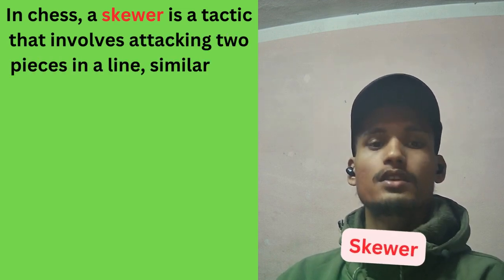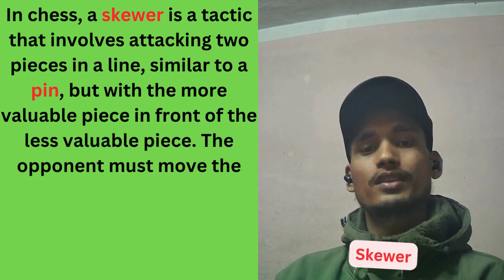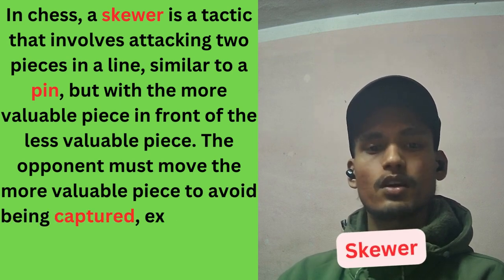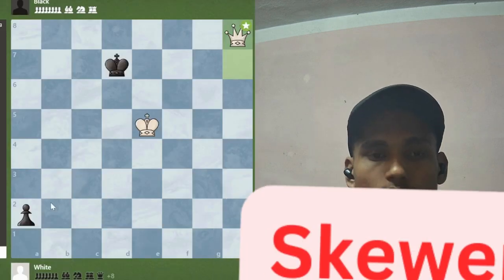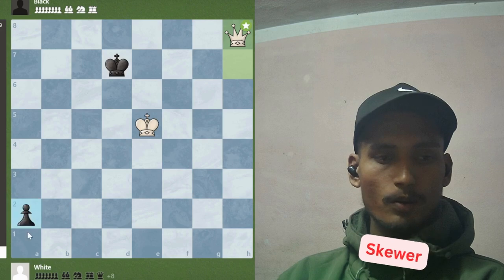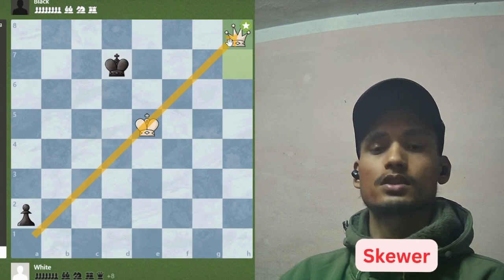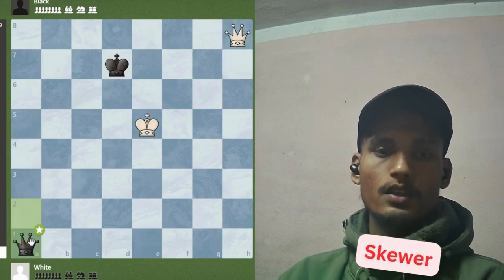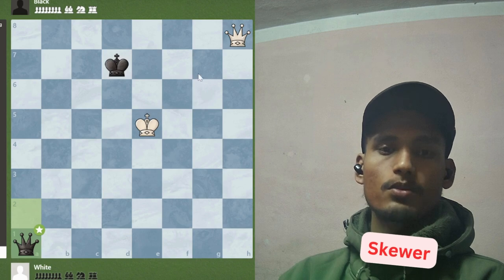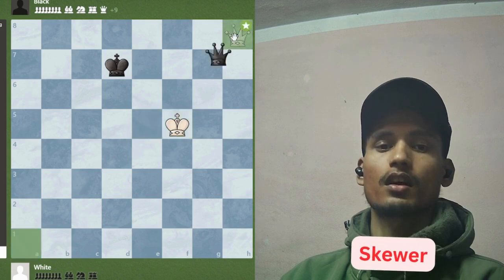Skewer. In chess, a skewer is a tactic that involves attacking two pieces in a line, similar to a pin but with the more valuable piece in front of the less valuable piece. The opponent must move the more valuable piece to avoid being captured, exposing the less valuable piece which can then be captured. In this example, black promotes his pawn, which skewers the white king and queen at the same time. So in the next move, black is simply going to win the opponent's queen.